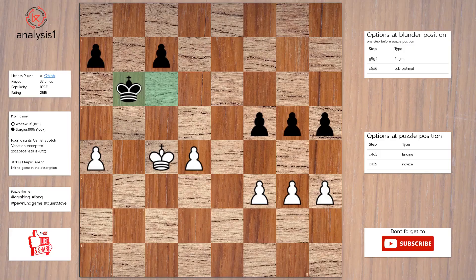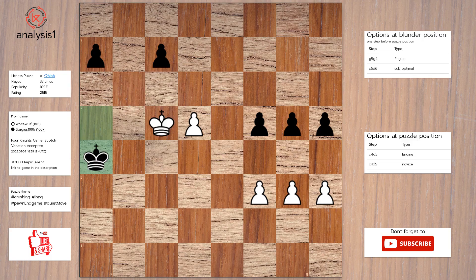Next puzzle. Threats in this position: there are no threats. Checks in puzzle position: a5, check. Here is the solution to the puzzle: d5, king to a5, king to c5, king takes pawn, king to c6.